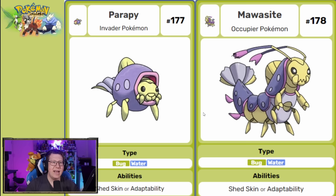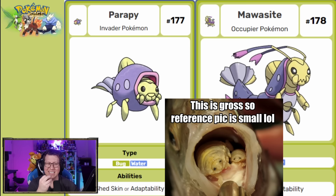Next we have another bug type in Lintel. As it evolves into Silkinder or Paramoth, depending if it's male or female, it has a different look — based on the Venezuelan Poodlemoth, which is very fluffy and cute. Then Parapy evolves into Marasite — bug and water type — based on the tongue-eating Louse, a bug that actually eats the tongue of a fish and then lives as the tongue. Gross, but cool inspiration.